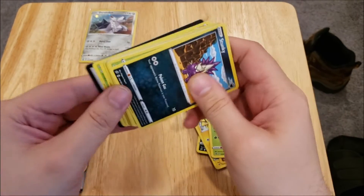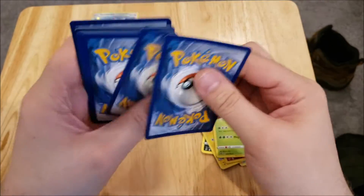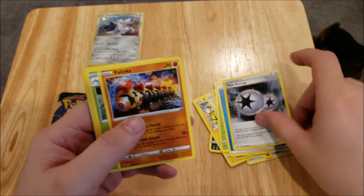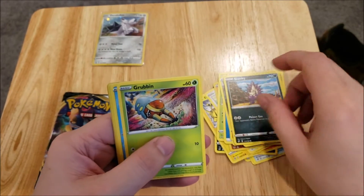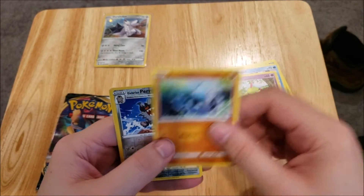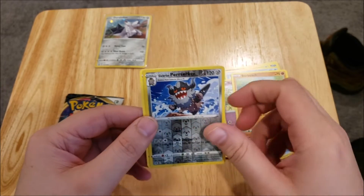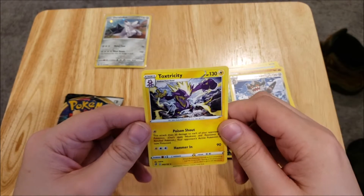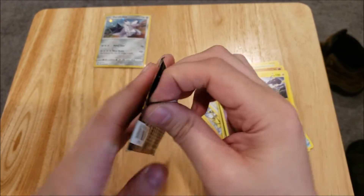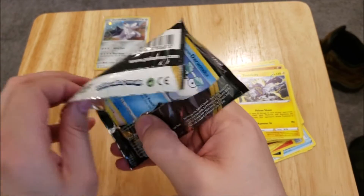Now into our second pack: we've got a Water Energy, a Twin Energy, a Phalanx, a Masquerane, a Skunky, a Grubbin, a Wingle, a Natu, a Barboach, a Reverse Foil Rare Galarian Perserker — I pulled a gold card of this already if you haven't seen that video — and a Rare Toxicity. Check that video out if you want to see me pull the gold version of the Galarian Perserker.